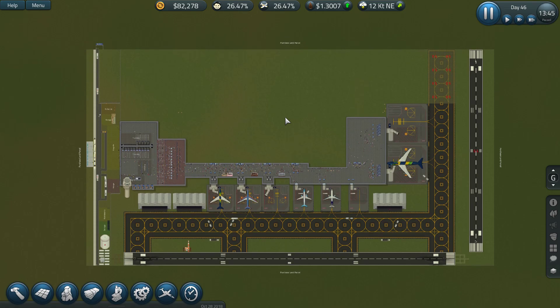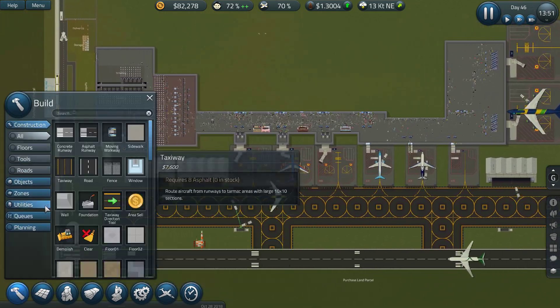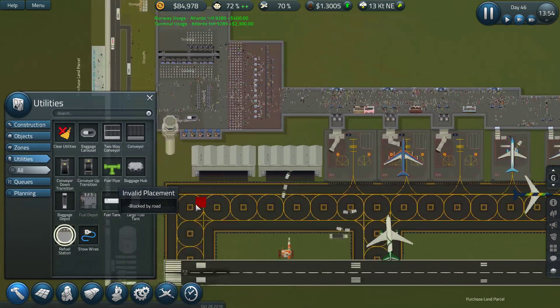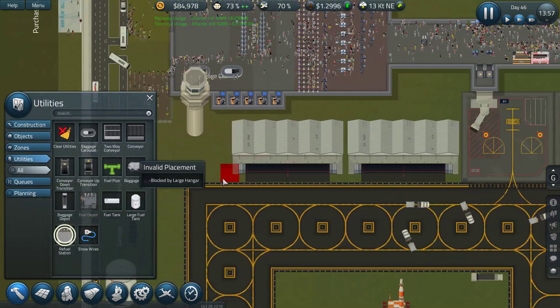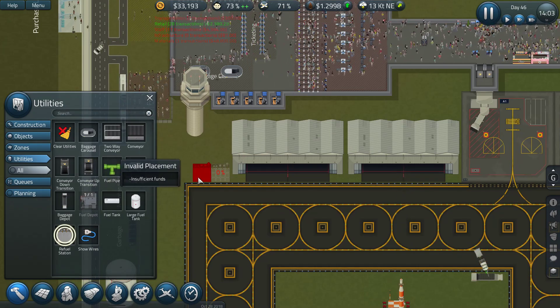Welcome back everybody to a new let's play of Sim Airport. There's a bit of excitement happening here because there has been an update, and this game is still being updated fairly often. They added a fuel station and I have no idea how it works — it's pretty expensive.